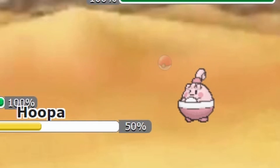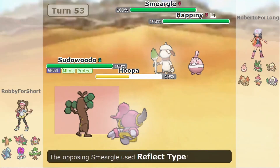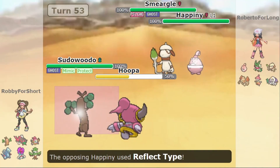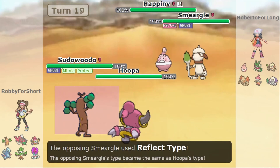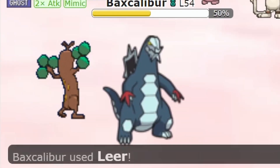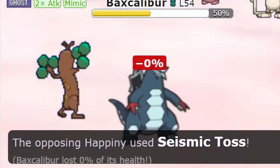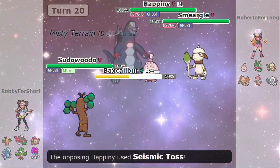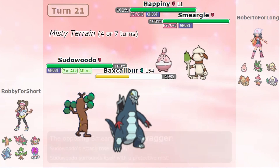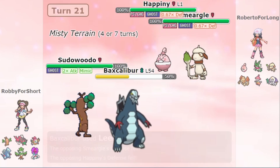The opponent can now switch into Happini and Smeargle. Smeargle will use the move Reflect Type to turn into the type of its target. Happini will then use Copycat to copy Smeargle's Reflect Type — and you better pray to Arceus again that it lands on Hoopa! If it doesn't, try again, until Happini turns into a Psychic and Ghost type. Backscalibur will use Leer on Happini to decrease its defense stat to its minimum, while Smeargle uses Misty Terrain. At the same time, Smeargle will use Swagger on Sudowoodo to increase its attack stat by six stages. Misty Terrain will prevent Sudowoodo from getting confused by Swagger.